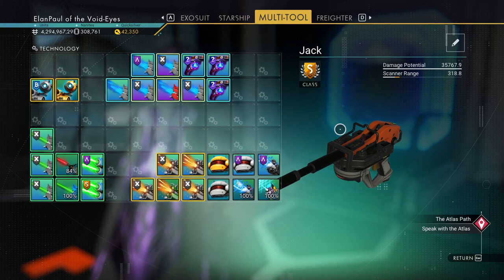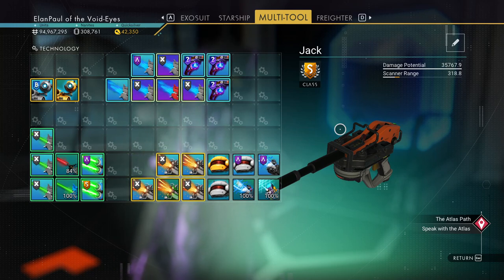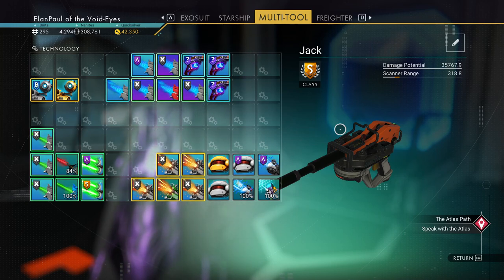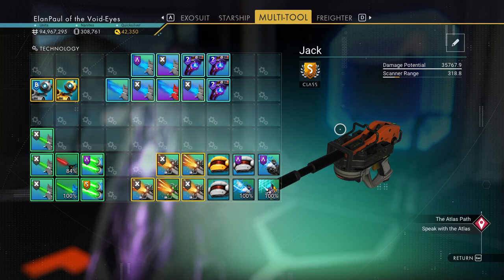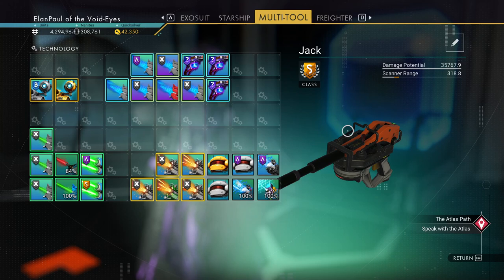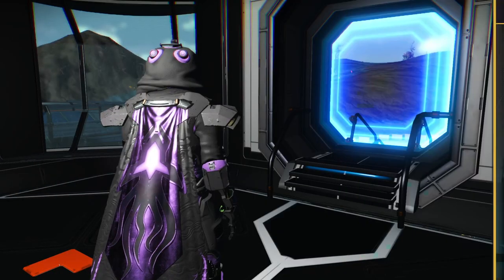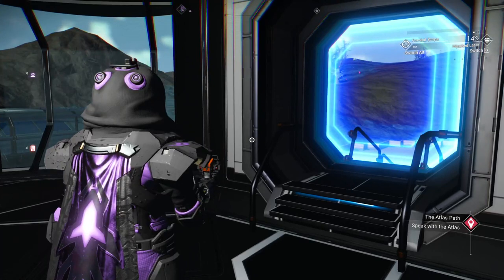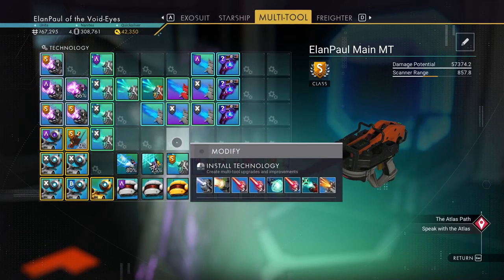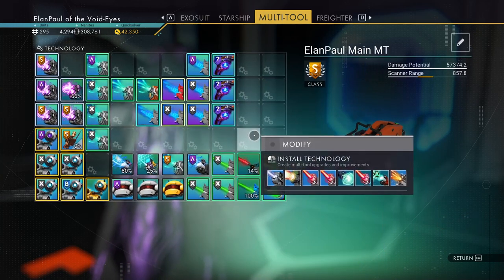It puts out a good amount of damage with my bolt caster, making it a pretty good tool. This is the multi-tool that was added about six or eight months ago on one of the first updates of the year — during the dissonant planets. This would be more of a sentinel multi-tool. I have another one I call my main multi-tool. This one has four supercharged slots in a nice corner grouping, which makes it a very powerful tool.